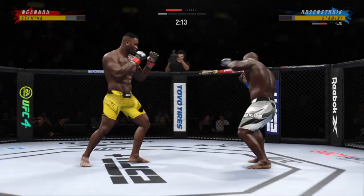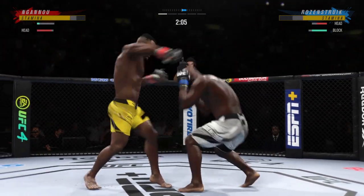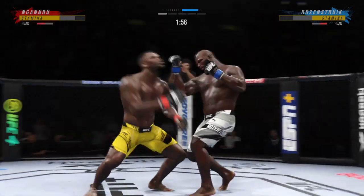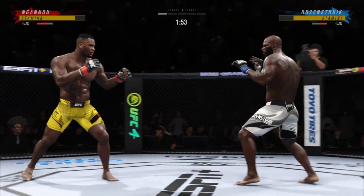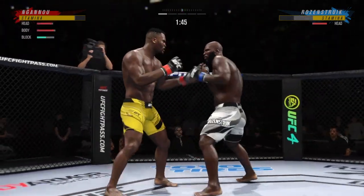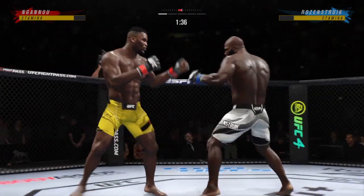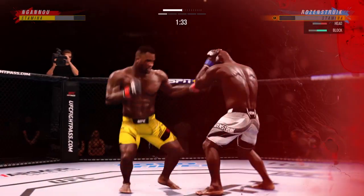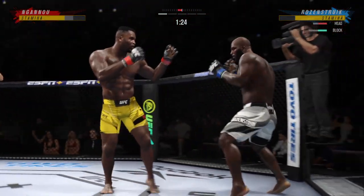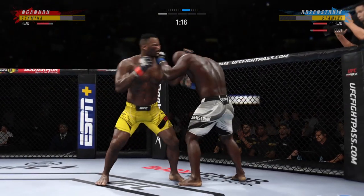Just out of range with that right hand. Effective punch there by Francis Ngannou. Under two minutes to go in a back-and-forth first round. Big left. Just out of range with that right hand. I'm not sure his opponent knows where he is — he is on wobbly legs right now. He's seeing stars. When you take a hook like that, you are on wobbly legs.